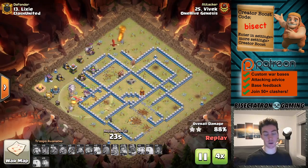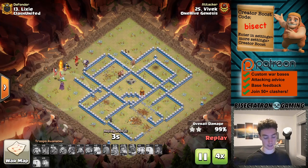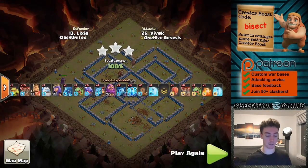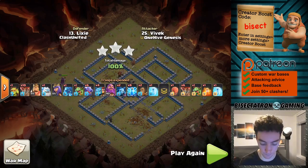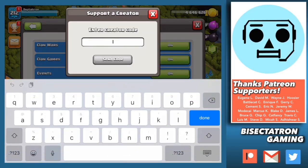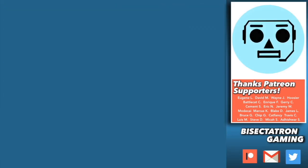Look to use this strategy at these Town Hall levels — against bases that might have Ground Expos, good value points, or Wizard Towers that can be tanked easily by Ice Golems. People aren't expecting this often, so look to use it. Thanks for watching, and if you enjoy my content, consider supporting the channel by entering my creator boost code, BISECT, in the Settings tab of your game. Keep in mind it occasionally resets and must be re-entered. Click or tap for another video and be sure to subscribe. Bisectatron out.